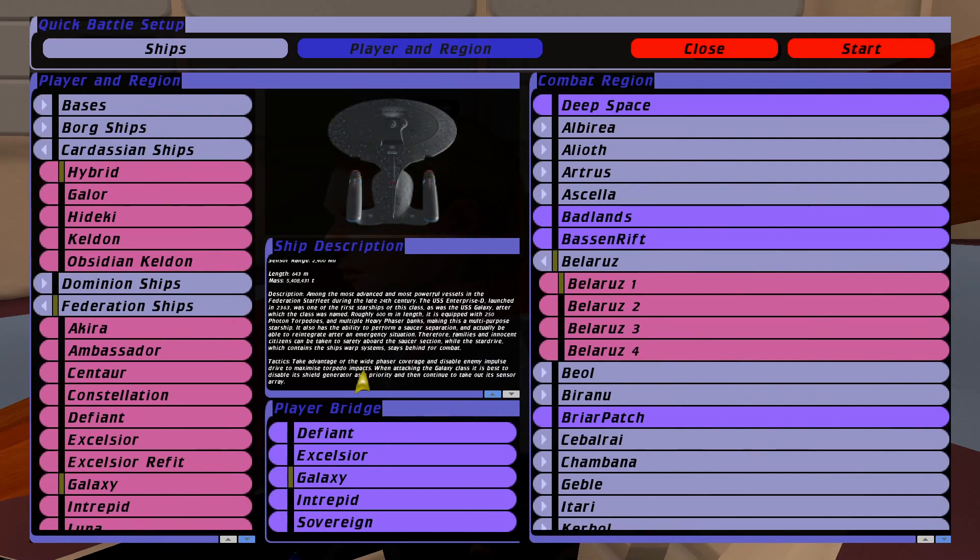Let's take a quick look at the tactics you're supposed to employ with the Galaxy Class. You should take advantage of the wide phaser coverage and disable the enemy impulse drive to maximize torpedo impacts. When the enemy is attacking, it's best to disable its shield generator as a priority and then take out its sensor array — something to bear in mind if you're on the defensive as well.